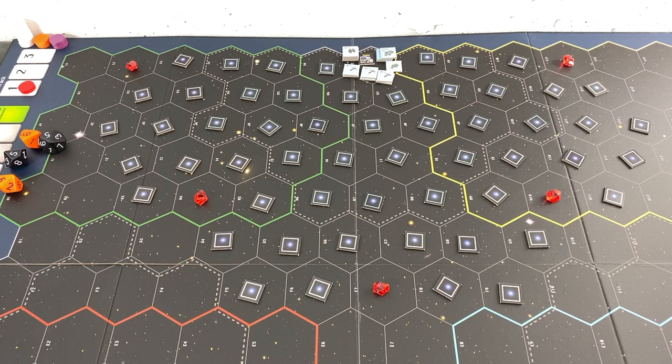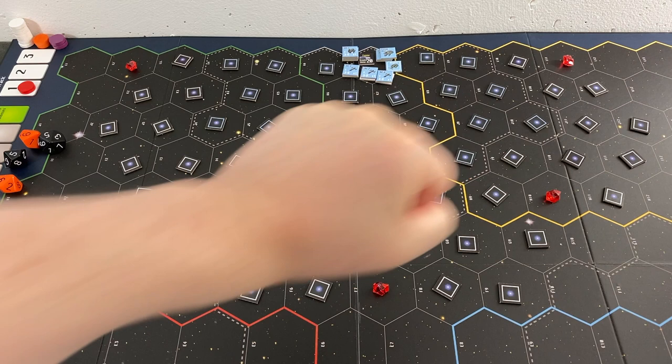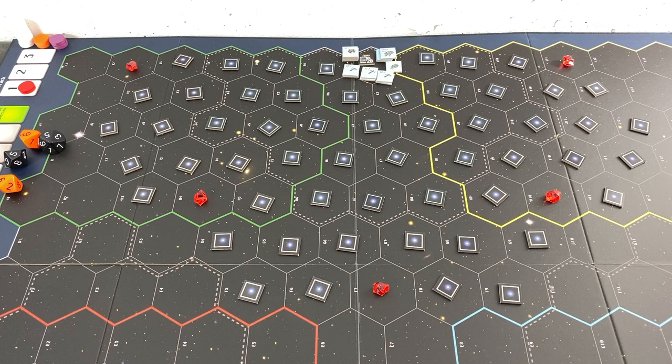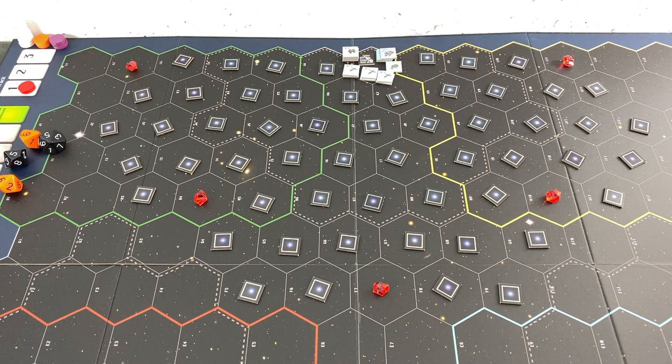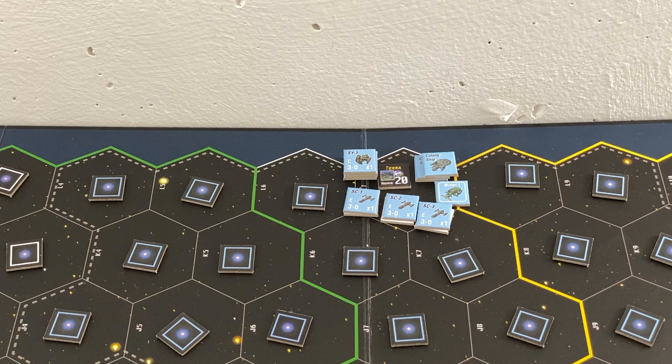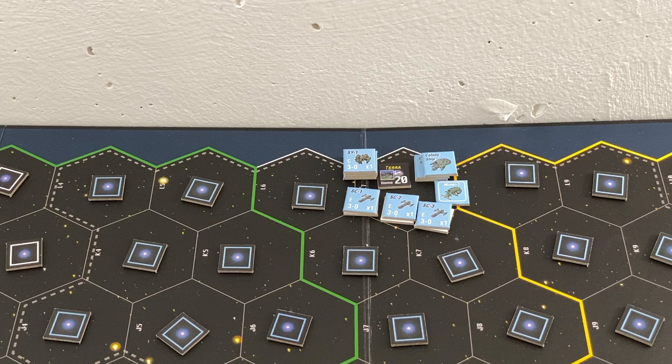The only minor customizations are these crystal tokens here - those are the spaces where the Doomsday Machines may appear, and I'm not allowed to enter those spaces. Up here you can see the counters for the Doomsday - when each of those final discs are removed, it will trigger the respective Doomsday Machine's entrance. As I typically play blue, I ended up with Terra as my home world, which was a lucky coincidence. This is the normal setup for a two-player scenario, so I start with four space yards.